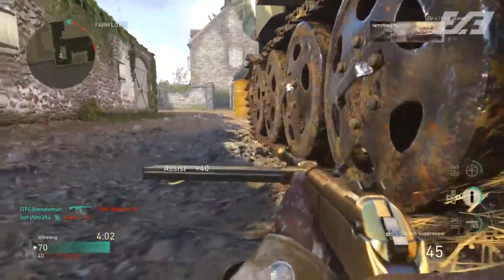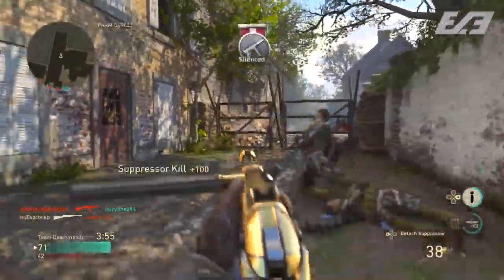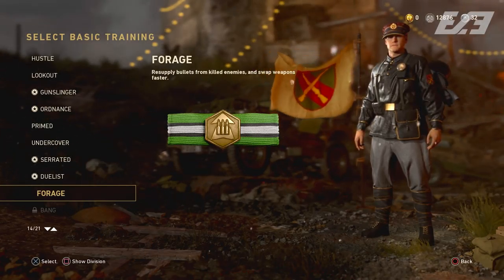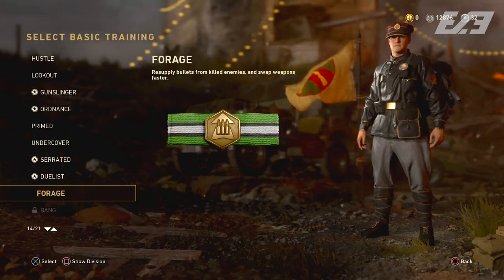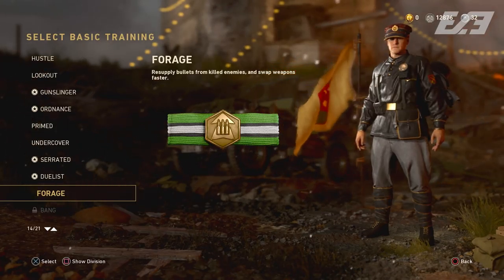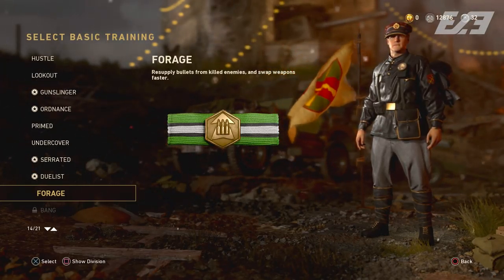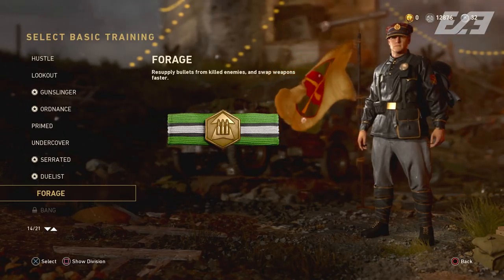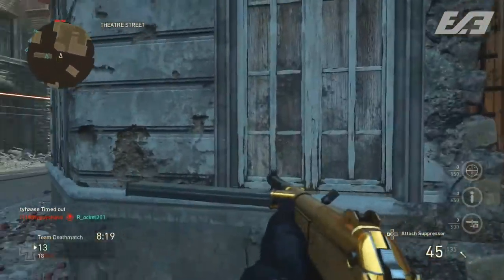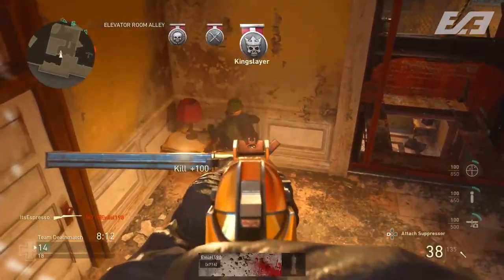Moving on to the one I talked about earlier — a scavenger-like perk. In World War II, that is the basic training Forage. The primary ability, resupplying bullets from killed enemies, is incredibly helpful. If you play Infantry Division you might not worry about ammo as much, but if you're staying alive every single life and dropping V2s, you need that ammo. Forage's primary ability is something incredibly helpful, no doubt.